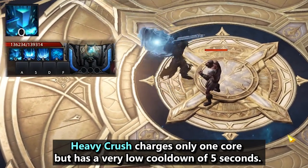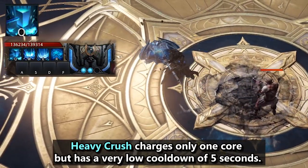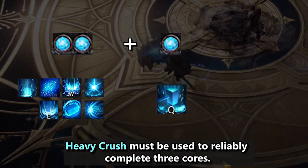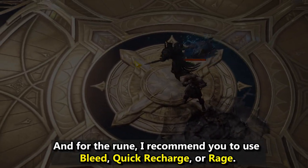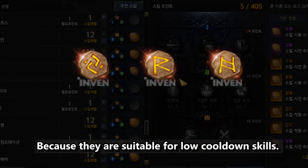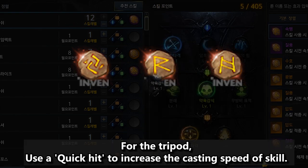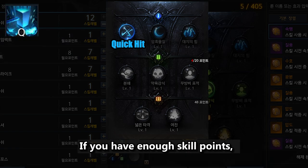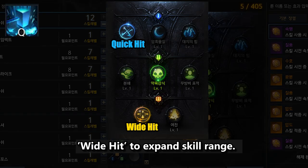Heavy Crush charges only 1 core, but has a very low cooldown of 5 seconds. Since most focus skills charge 2 cores, Heavy Crush must be used to reliably complete 3 cores. For the rune, I recommend Bleed, Quick Recharge, or Rage, because they are suitable for low cooldown skills. For the tripod, use Quick Hit to increase the casting speed of the skill. If you have enough skill points, it is also good to use the third tripod, Wide Hit, to expand skill range.